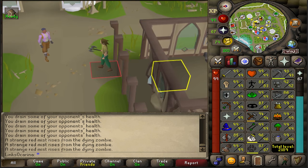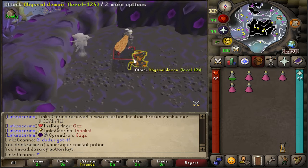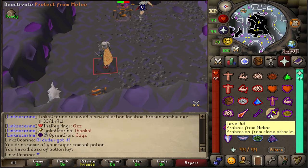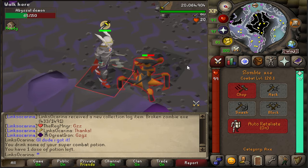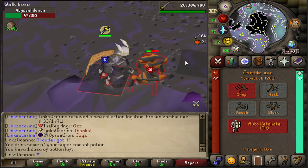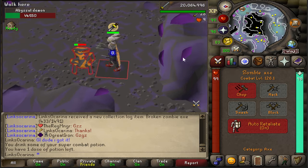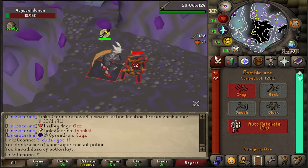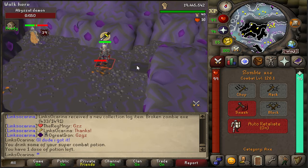Let's give this a go — I thought it'd be appropriate to go to the abyssal demons seeing as this is meant to be the slight downgrade from a whip. Big fan of how it looks; it fits in really nicely with the current gear. It sort of looks like a leaf-bladed battle axe with the same animation. That's the slash, and this is the crush animation — pretty cool looking.